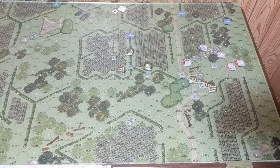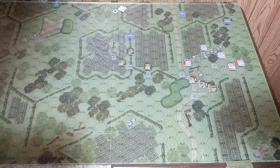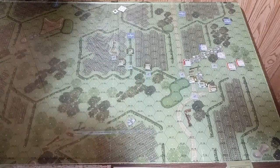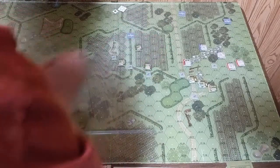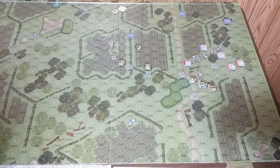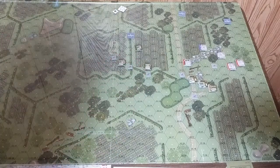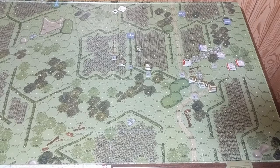Starting impulse one with Charlie team. Private Walsh has evade — he moves up into the cornfield, his goal being to reach the objective marker. Corporal Thomas has a sprint order with a one in his impulse box, so I move him out into the cornfield toward his goal up top. Private Stubs has aimed fire, which is zero in the first impulse, so he does nothing.